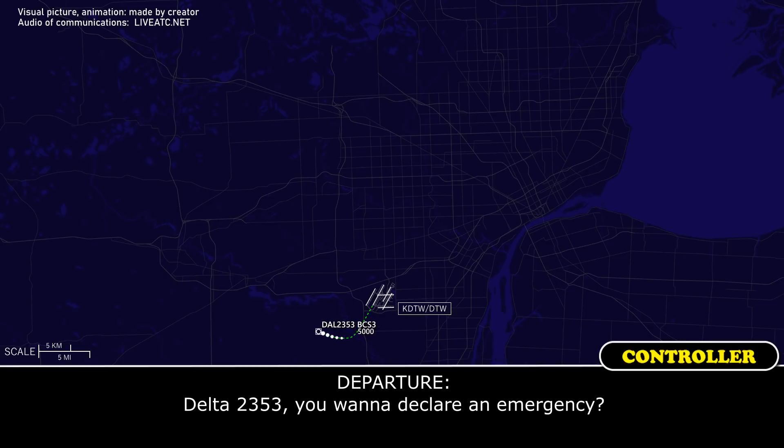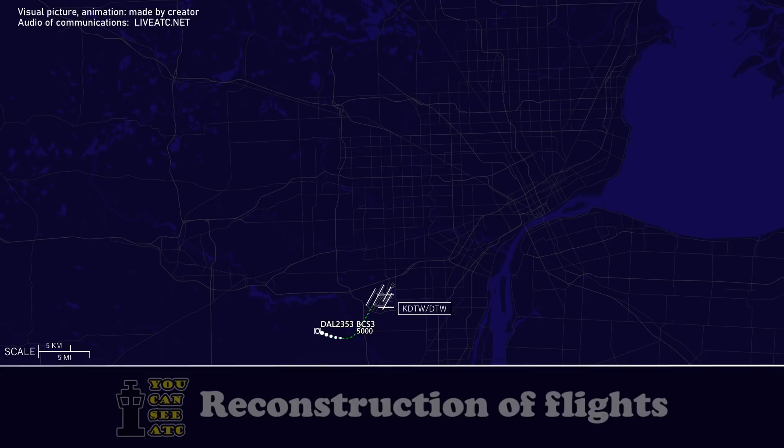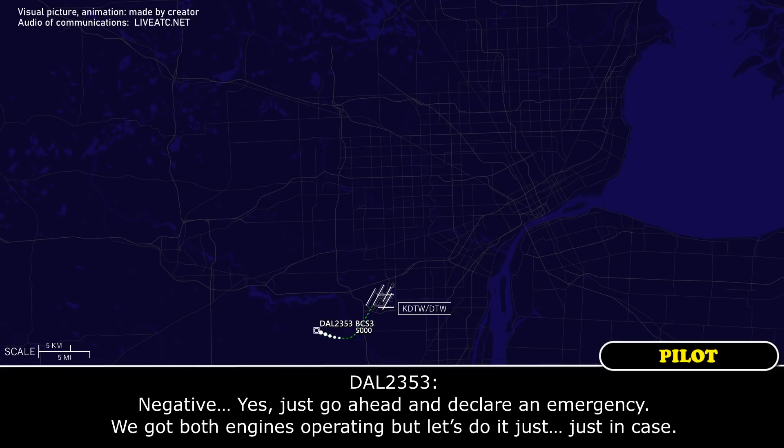Delta 2353, do you want to declare an emergency? Negative. Yeah, just go ahead and declare an emergency — we got both engines operating but let's do it just in case.